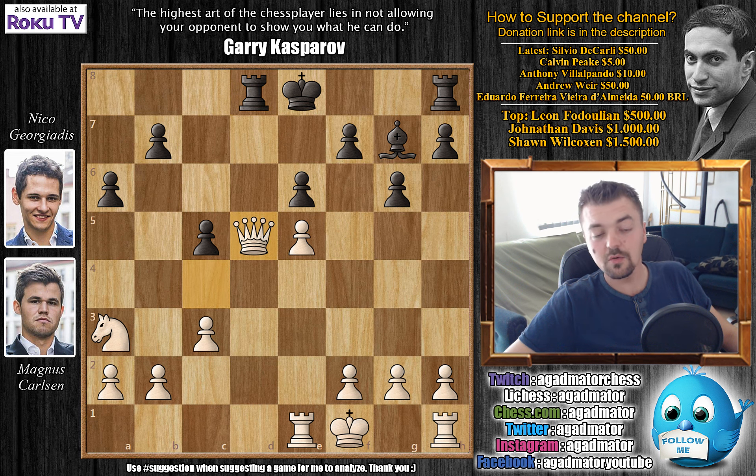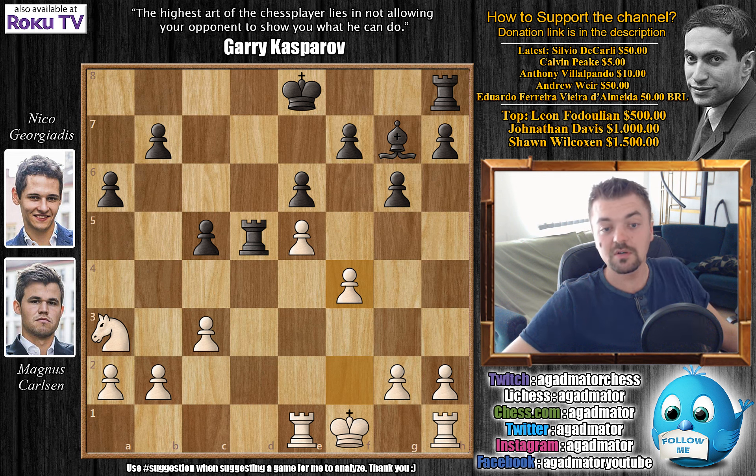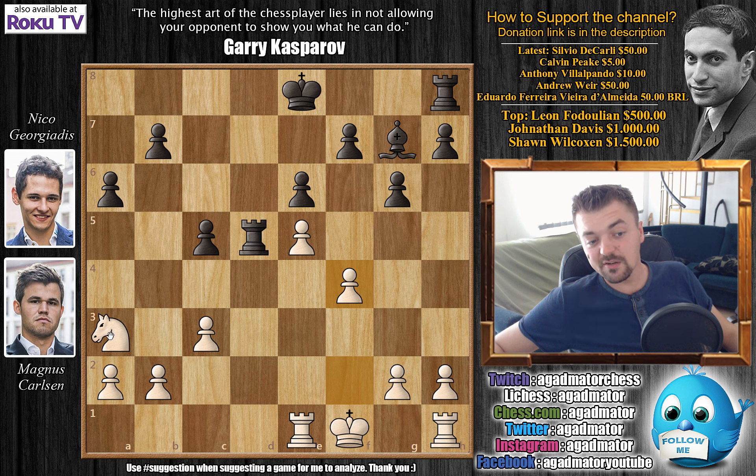So Knight captures on f6, which is perfectly normal. Queen to b5 check. Now what do you do here? Knight to d7 was played, and now Knight to e5. a6 kicking the Queen away, Queen to c4. Carlsen again offers a Queen trade. Knight captures on e5, d captures on e5, and now Rook to d8. Carlsen grabs the Queen — Queen captures on d5, Rook captures on d5, and f4. So after all is said and done, it's only move 19 but already pretty much everything has been exchanged.